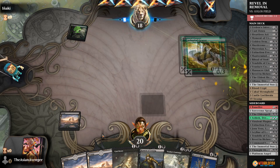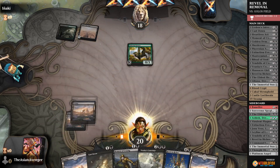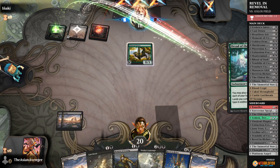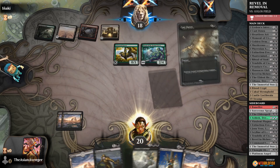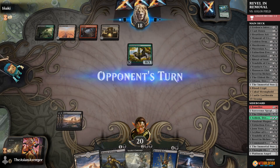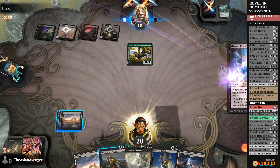Golgari — that's good. Oh, it's Field of the Dead. Good news: if we can find our Mastermind's Acquisition before they go off, we just need to get them in a situation where they've got a ton of Zombies, and then we blow everything up. So we've got to really draw Mastermind's Acquisition and grab Virulent Plague to shut down all their Zombies.